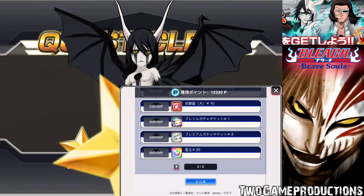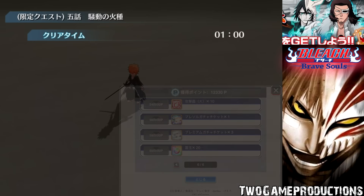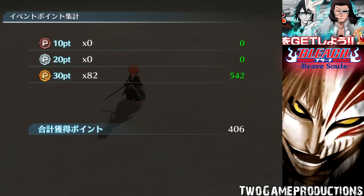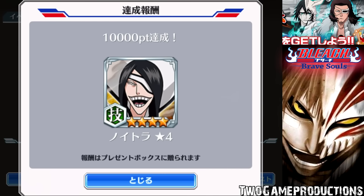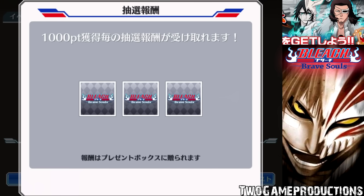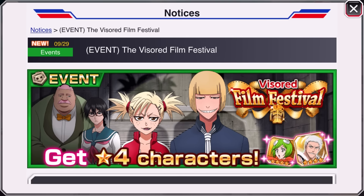More tickets, brave soul tickets, and 20 spirit orbs at the end. To break it down: you get two four star characters during points, two three star characters during lottery award, two star Ulquiorra, power hearts, and two and a half thousand points per hard mode. If you do a hard mode you get two and a half thousand points.